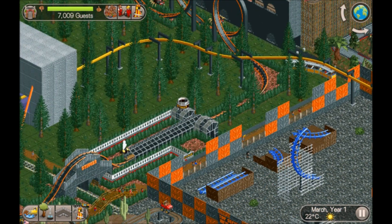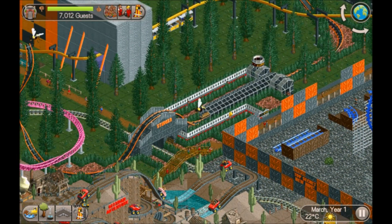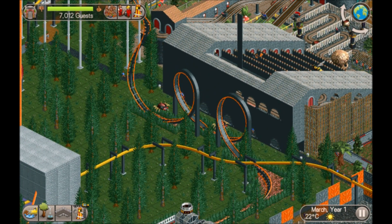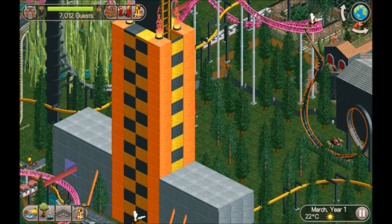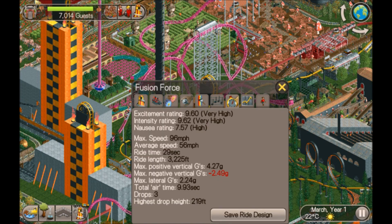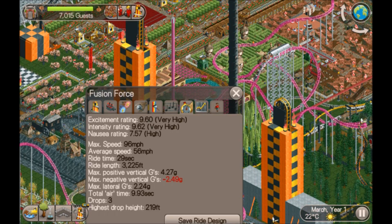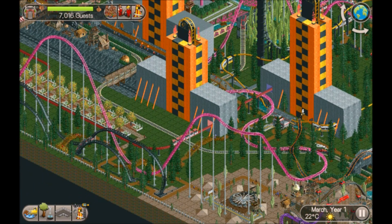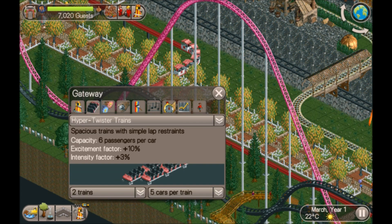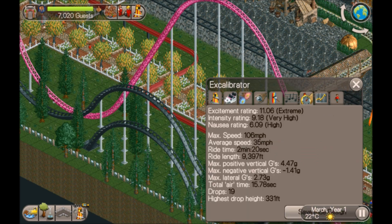Just behind that there's a little shuttle coaster with a bend, so I wouldn't be surprised if the intensity is fairly high. The theming is quite nice - very basic but looks pretty good. Just over here there's an air-powered coaster with high excitement. All three of these towers are part of it. There's also Gateway Hyper Twister, and this looks like a giga coaster as well - Excalibrator - wow, 11 excitement!